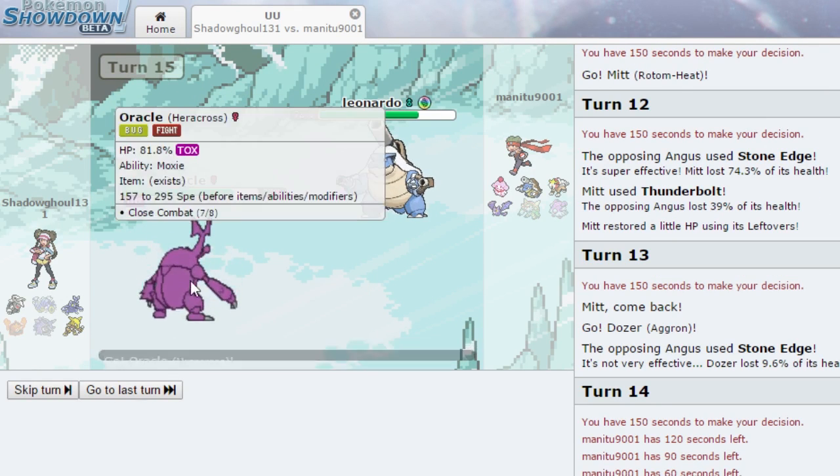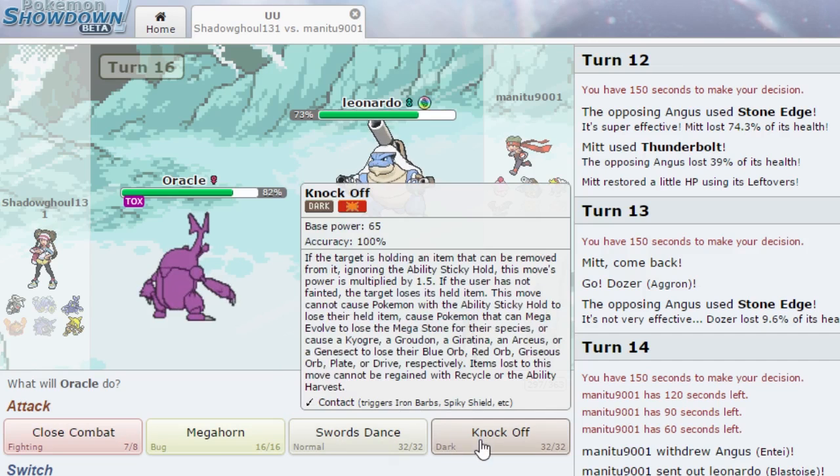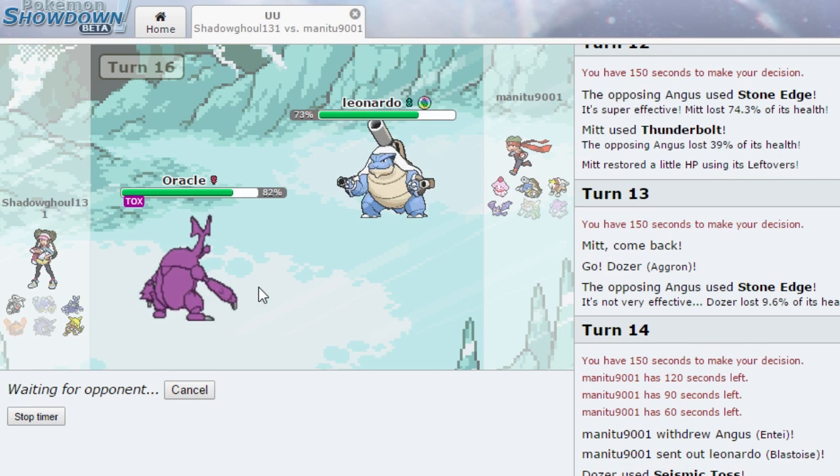I send out Oracle to see if we can get lucky with Close Combat or Megahorn. They both do the same damage, but Megahorn can miss so I'll click Close Combat. He might outspeed us but hopefully we can take at least one hit. We're waiting on the opponent to decide. He's taking a really long time, which is really annoying.